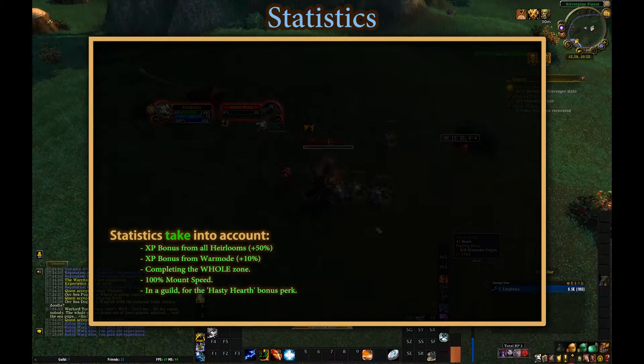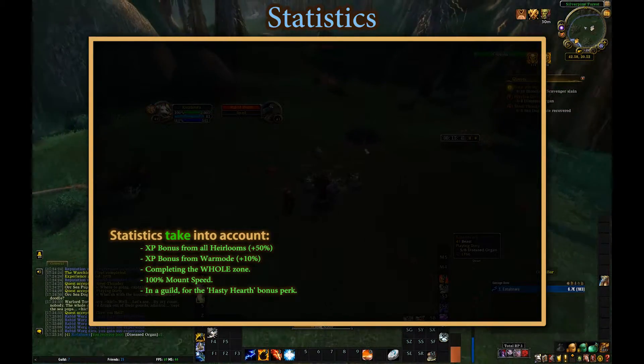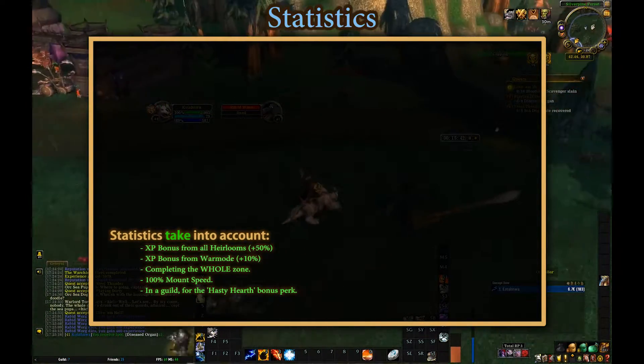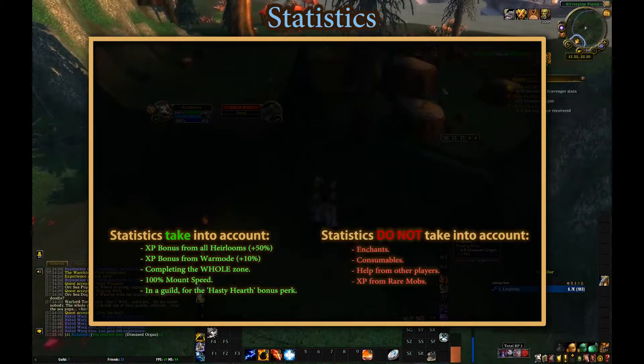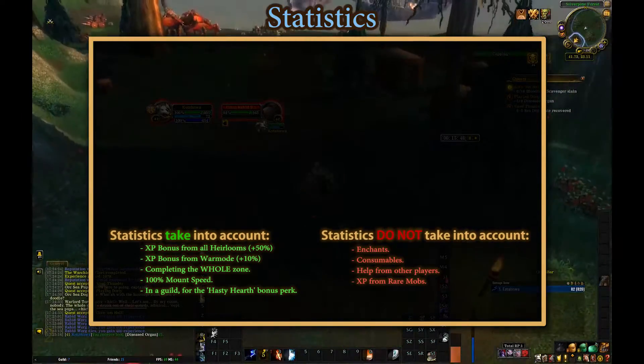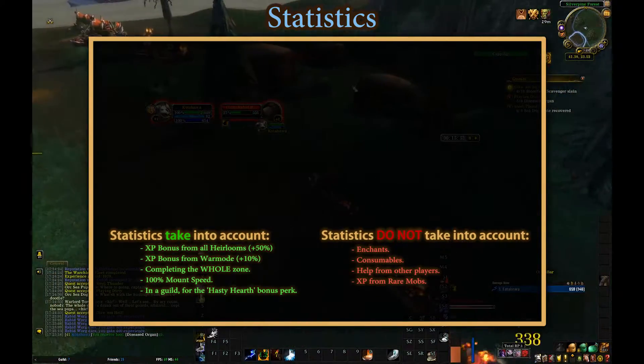Time to go analytical. Before I start throwing up numbers, these are the criteria on which they're based: all heirlooms equipped, worn out on completing the whole zone, 100% mount speed, and the Hasty Hearth guild perk which reduces your hearthstone's cooldown by 50%. I haven't used any enchants or consumables, nor did I get help from any other player. I've also skipped killing rare mobs.